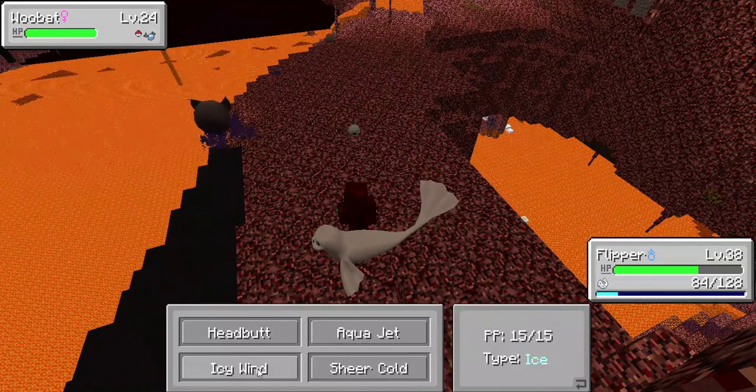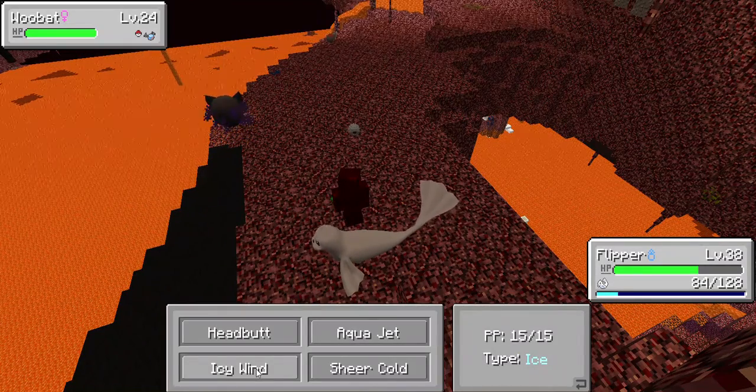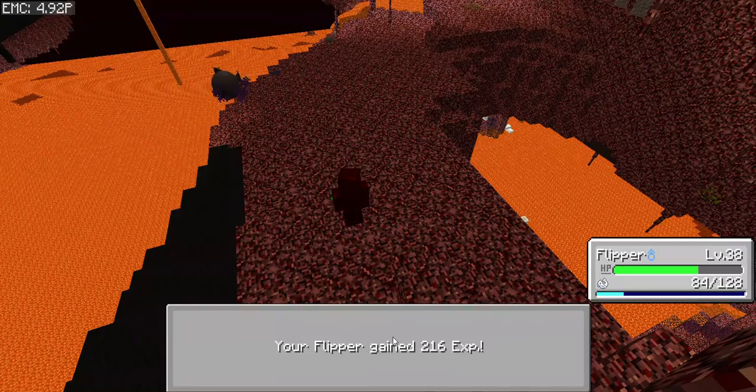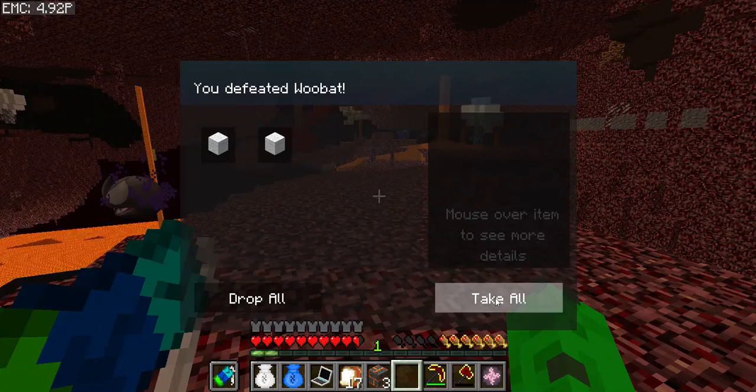A Woobat wants to fight. If you're a flying type — which I think you are — you're going to regret that. Yay, free experience! It dropped wool.